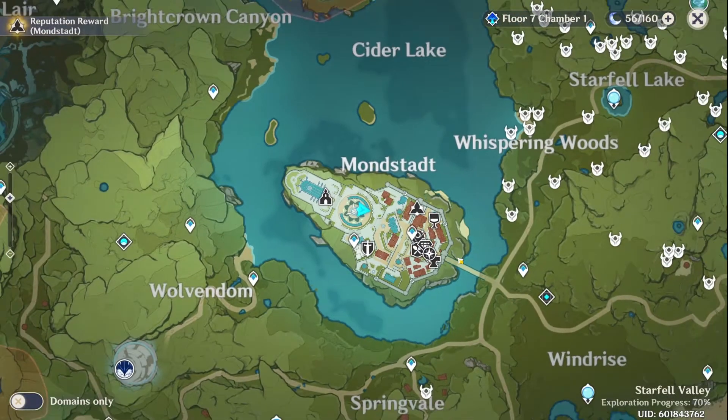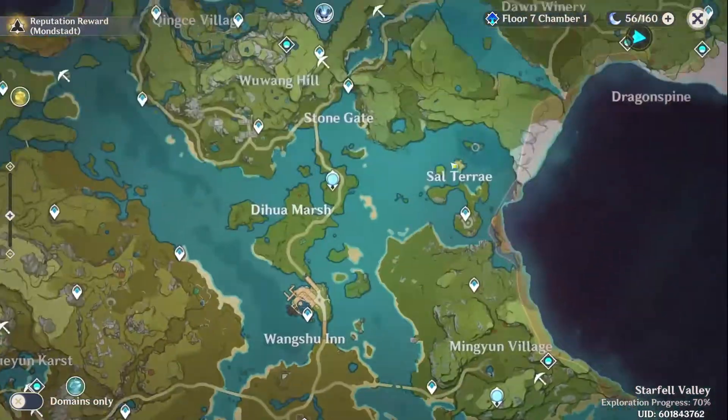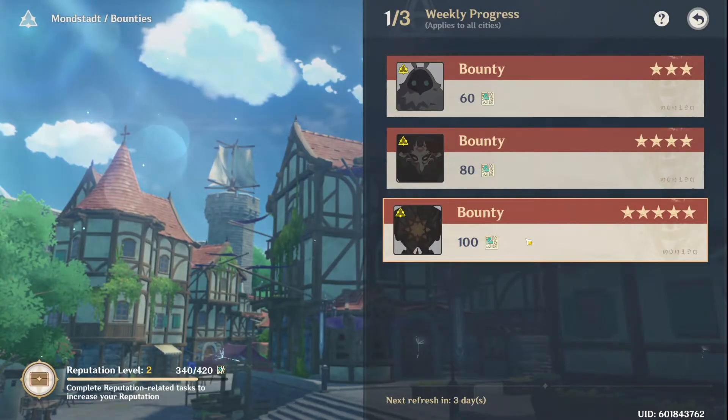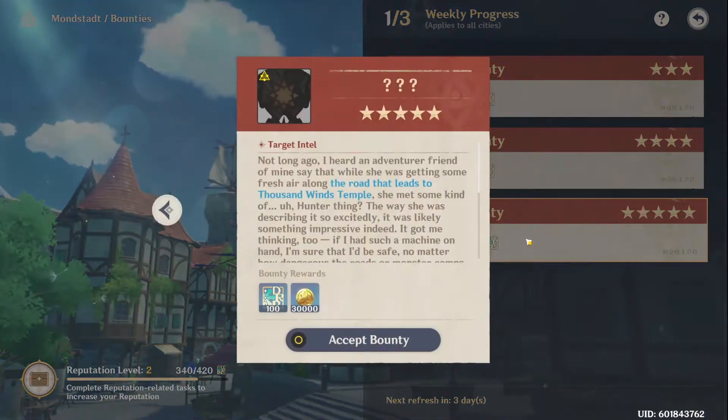You just need to travel around the Mondstadt area for Mondstadt reputation, and the Liyue area for Liyue. When completing a bounty quest, first accept the quest — I suggest accepting the 100 EXP quest since you are locked to 3 quests per week.